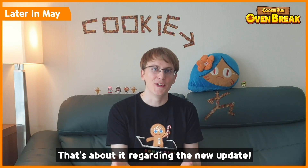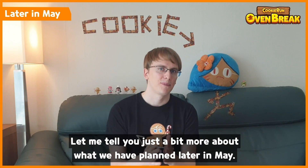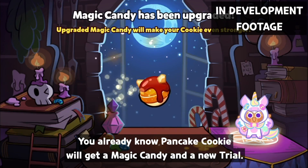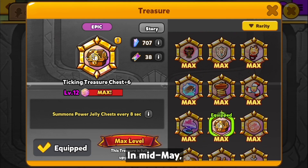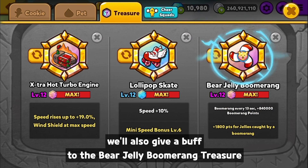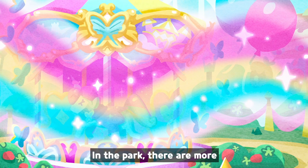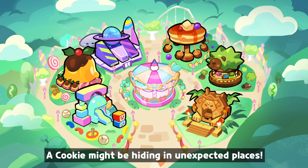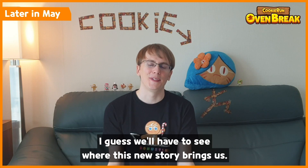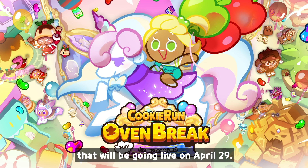Alright, that's about it regarding the new update. Let's talk about what we have planned for later in May. You already know that Pancake Cookie will get a magic candy and a new trial, and that three new attractions will open later in May. Mid-May, we will also give a buff to the Bear Jelly Boomerang Treasure and bring an event to help you level it up. And as you play the Dreamy Cookie Land event, you'll unfold a magical story — there are more mysteries than anyone can imagine in the park, and a cookie might even be hiding in unexpected places. We hope you'll enjoy this new update coming live on April 29th.